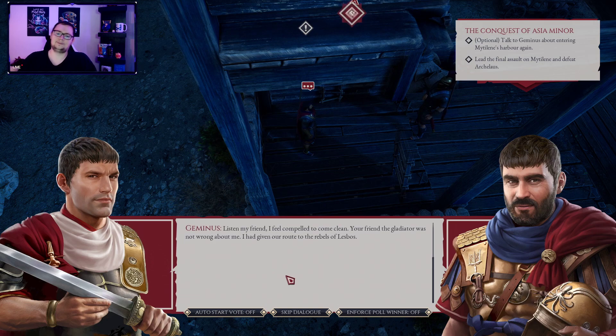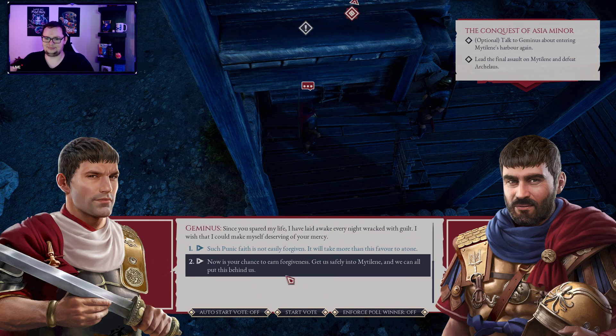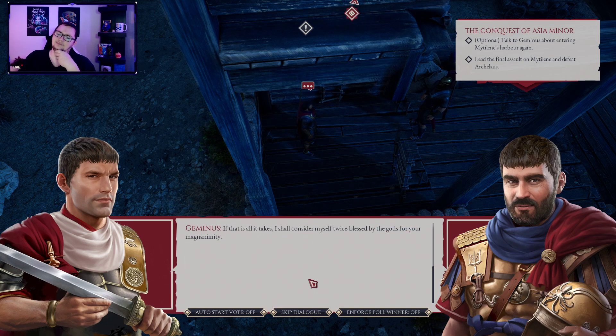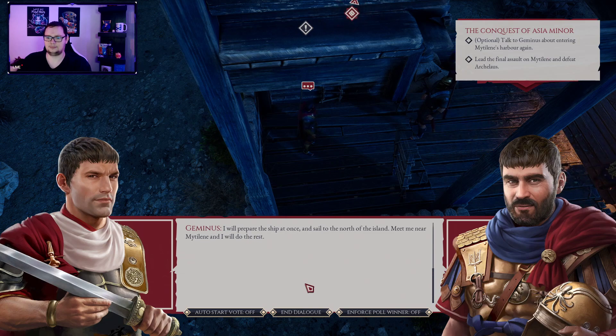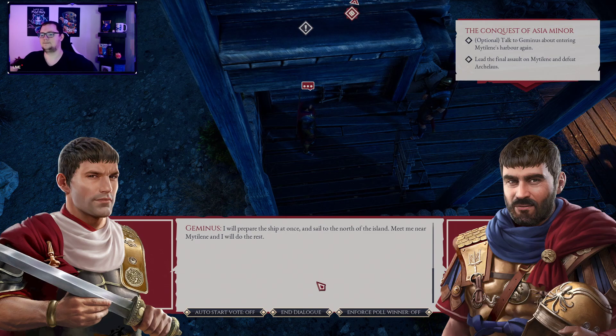Listen, my friend, I feel compelled to come clean. Your friend the gladiator was not wrong about me — I had given our route to the rebels of Lesbos. Oh, you scumbag! I've laid awake every night wracked with guilt. I wish I could make myself deserving of your mercy. Yeah, what's done is done — now's your chance to earn forgiveness. You can get us safely into Matilinae and we'll put this behind us. I shall consider myself twice blessed by the gods for your magnanimity. I will prepare the ship at once and sail to the north of the island — meet me near Matilinae and I will do the rest.